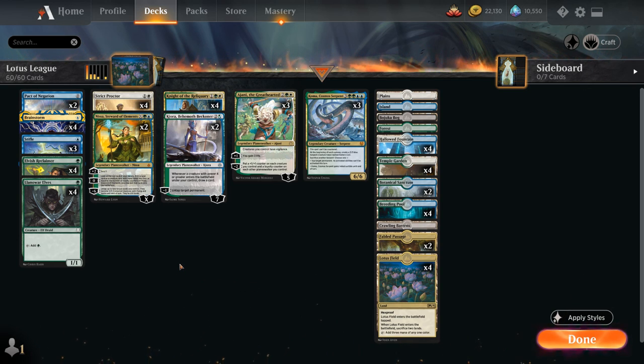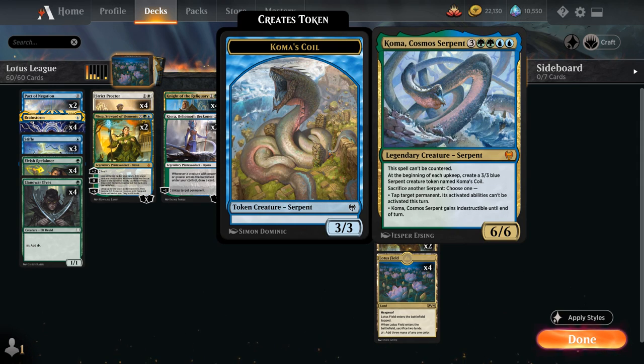With all that mana from Lotus Field we can ramp into powerful threats like Koma, Cosmos Serpent — the seven-mana 6/6 legendary serpent that cannot be countered, great against various blue decks. At the beginning of each upkeep we get to make a 3/3 blue serpent creature token named Koma's Coil, and we can sacrifice another serpent at any time to either tap a target permanent and prevent its activated abilities, or give Koma indestructible until end of turn.